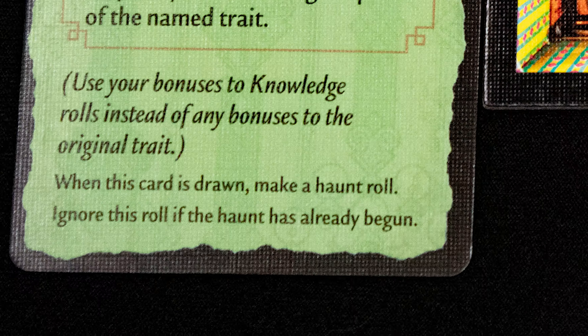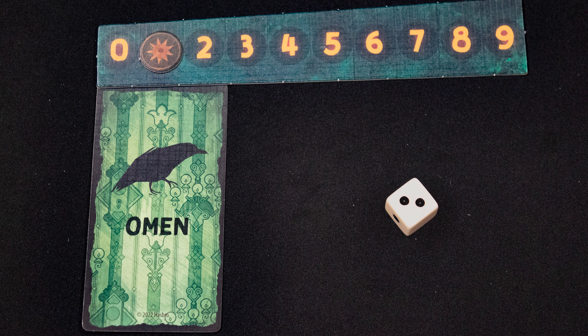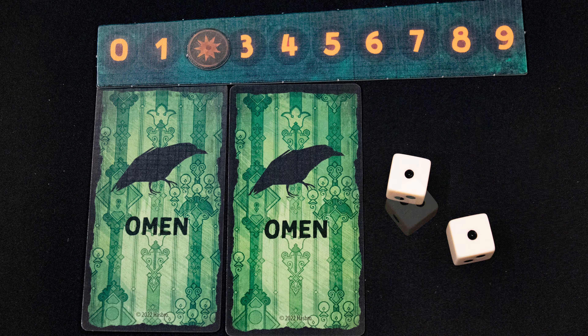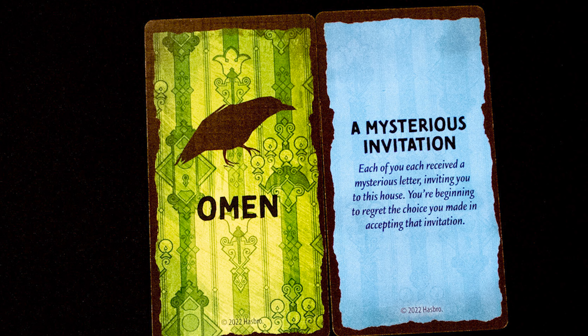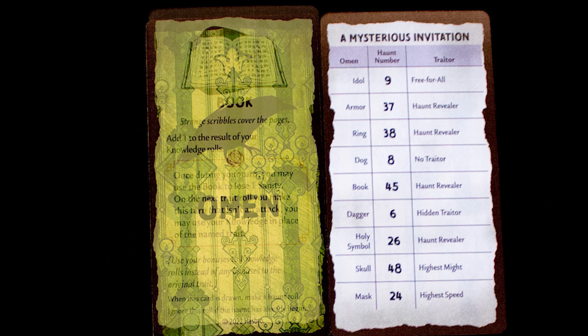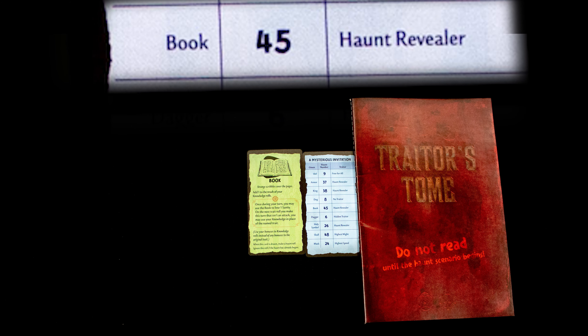This room has the omen marker, so we draw an omen card. We keep hold of the omen card. Note that this card is asking us to make a haunt roll. A haunt roll uses one die for every omen card that has been revealed so far in the game. If you ever roll five or more on this roll, the haunt begins.